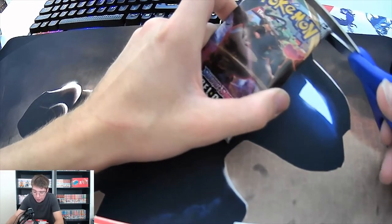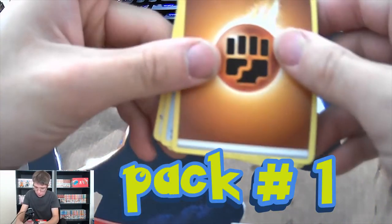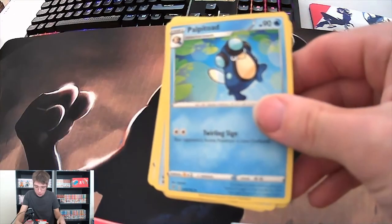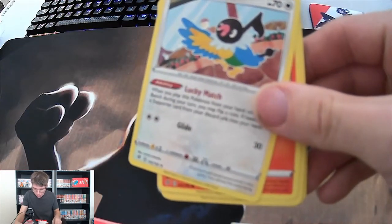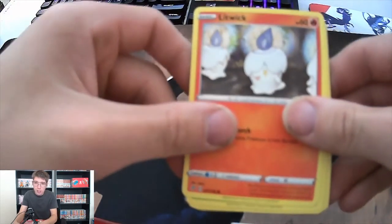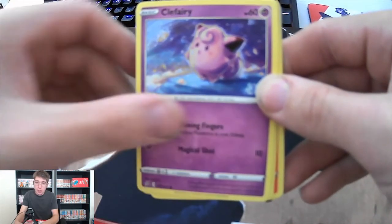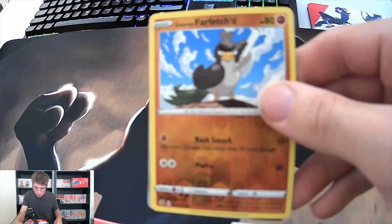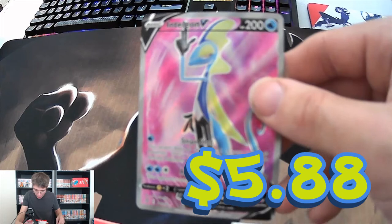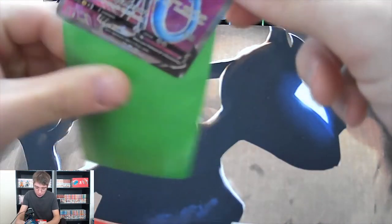We're gonna go ahead and open our first pack here, hopefully we get something good. I'm gonna do four to the front. We got a Fighting Energy, a Toad Scoop Up Net, a Toad Lickitung, a Toad, a Clefairy, a Voltorb, a Growlithe. And it looks like we got a reverse holo Farfetch'd and we got an Altaria V. Nice guys, that is an awesome pull right there - love to get those V and V-MAX cards.